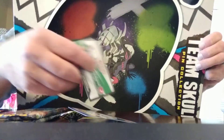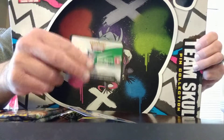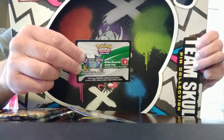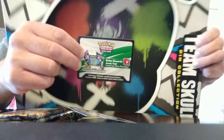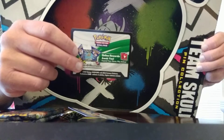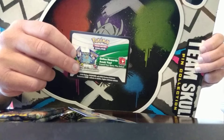To round it out, with most boxes and tins we've been opening, it also comes with a code card, so we'll put this into our pile when we auction those off. We usually auction between 35 to 50 TCG code cards, so this will go into that pile as well.